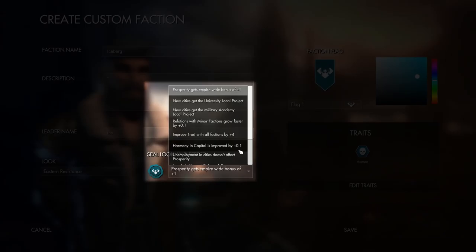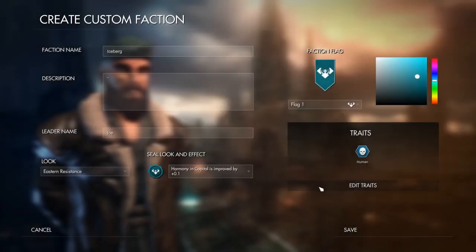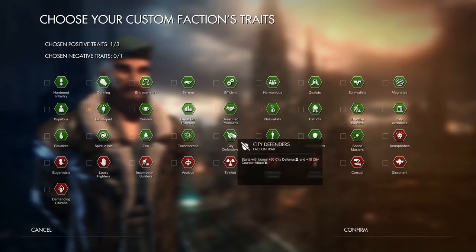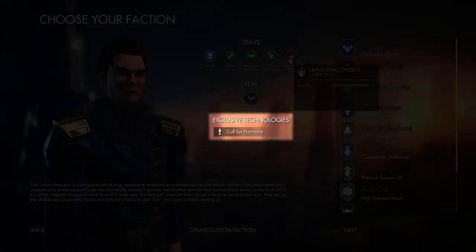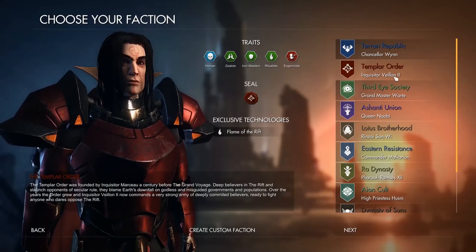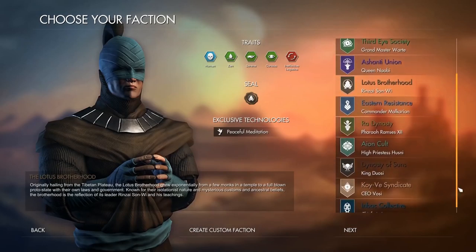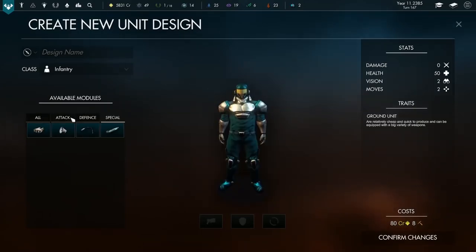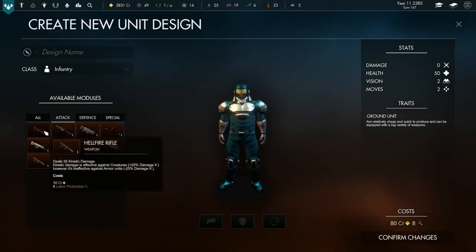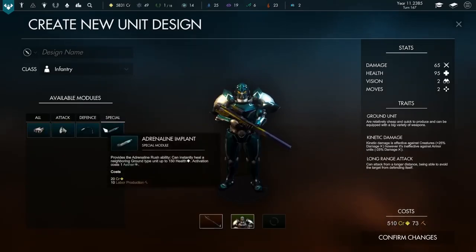Your seal is a special condition for your faction at the start of the game. Some are head starts on your various attributes, such as extra prosperity, and some are more enduring tweaks, such as unemployment not affecting prosperity. Every faction has their own collection of traits, and these can be positive or negative. We have to select three positive traits but also one negative one. I think Iceberg wants to be developed, city defending, space masters — but we're clumsy politicians. Each faction also has one exclusive technology. This will need to be researched later into the game, but once you unlock it you'll get access to an extremely powerful ability, and we'll be adding more of these for every faction until release.